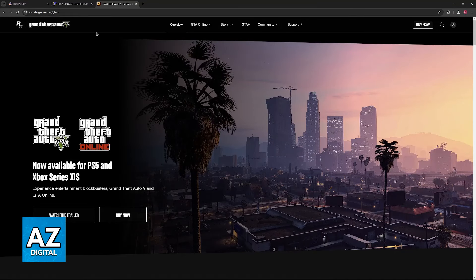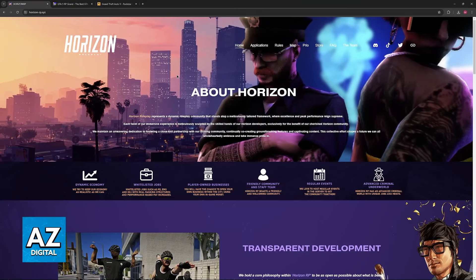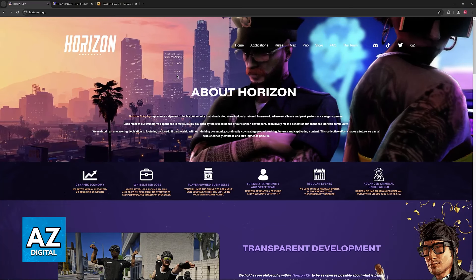So, if you want to join a roleplaying community on PlayStation 5 or GTA 5, all that you have to do is look for a specific community. Most console roleplay servers use Discord to manage their communities.